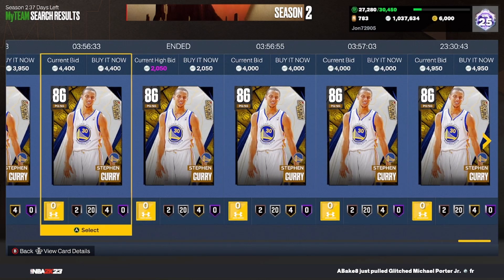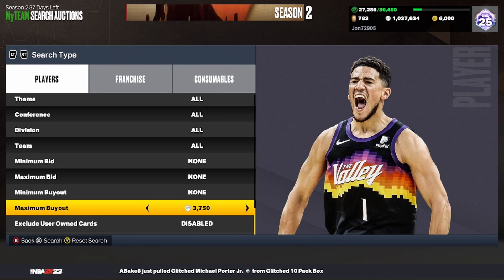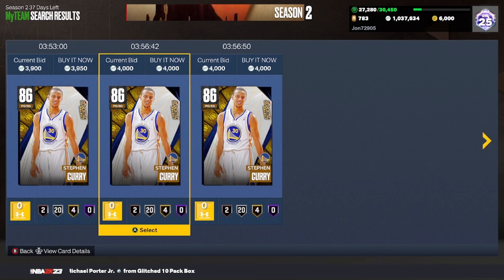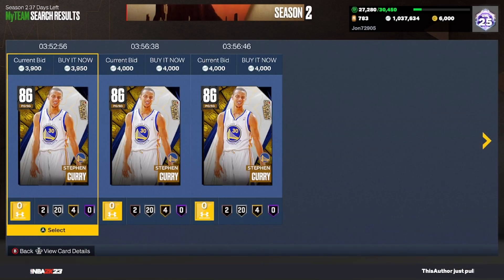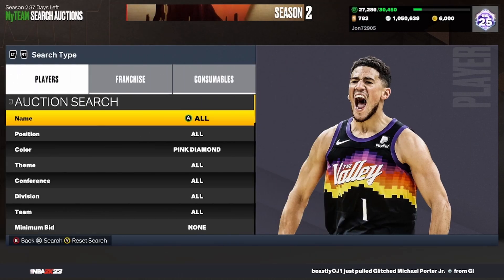The next filter is the Curry hardscope. Set your name to Stephen Curry, scroll down to the cheapest which is all the way down to about 4,000 right now. Just refresh and work the scroll — if an Amethyst, Diamond, or Pink Diamond Curry pops up, snipe them at this price point. Hopefully this filter goes back up; the Sapphire Curry was selling for about 9k.